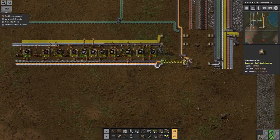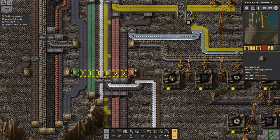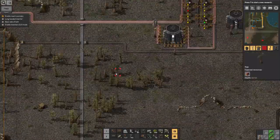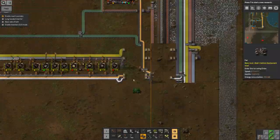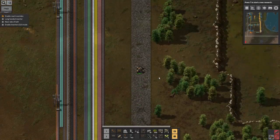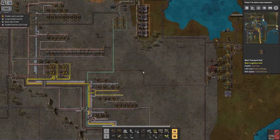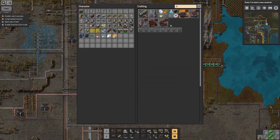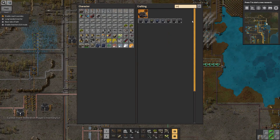Why is my iron production stopped? What's going on? That should come from — well, it shouldn't stop. Oh, crushed stone is backed up again. Presumably it's because that's full. Right, time to go and pave the base. I do need to find an automated way of getting rid of this crushed stone and all the stone bricks, because this recurring thing of having the entire base grind to a halt because there's too much crushed stone is getting a bit silly, really.